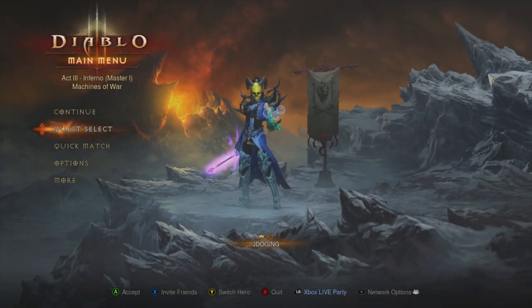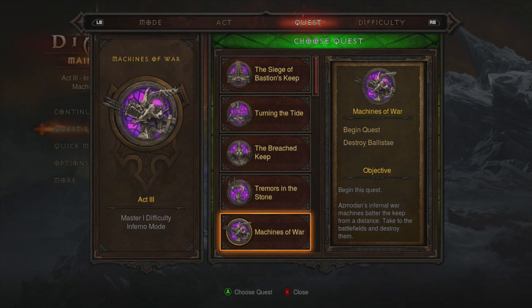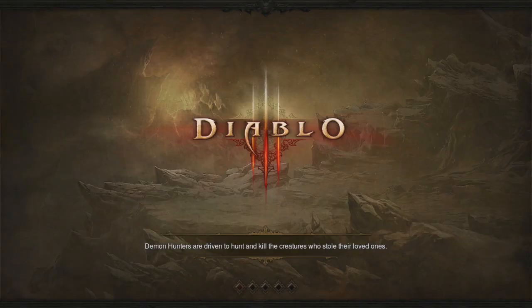What's up guys, JDogan here with another strat check for the Key of Terror, which is located in Act Three of Diablo 3. As in all other key videos, go all the way to the last chapter of the act.